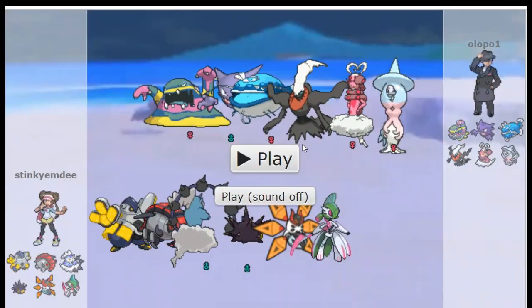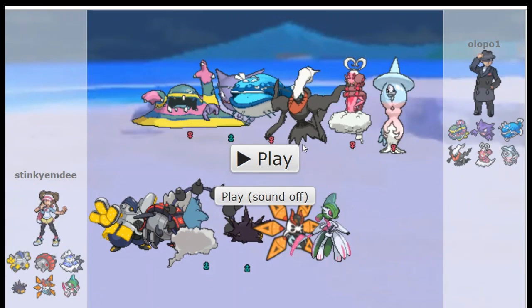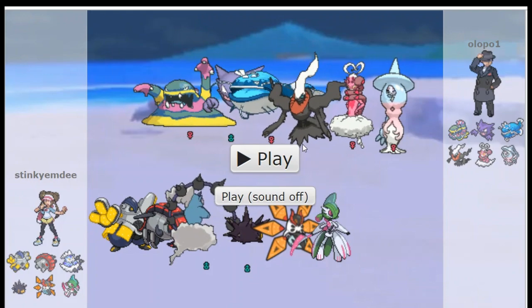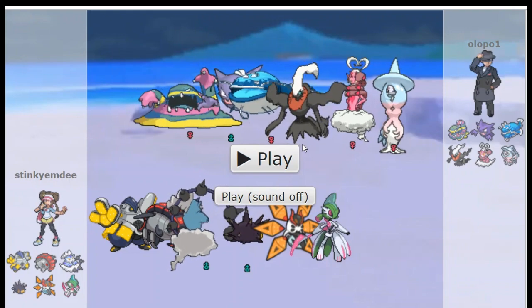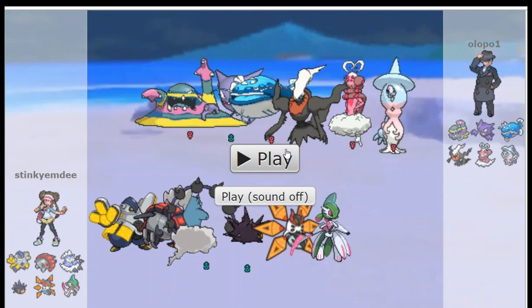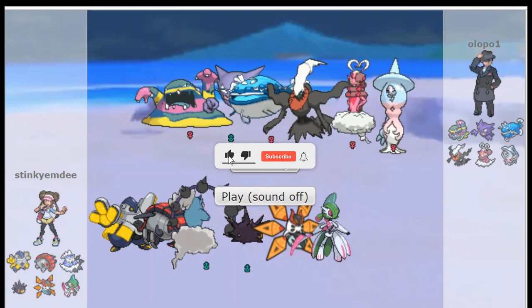Welcome back. As you can tell from the intro, I'm playing Koraidon now. I really just want to set up electric terrain, get it up faster, and have it up for longer. Thunderous is nice, but two terrain extender users is better than one — at least in theory. Let's jump in and play a few replays. Spoiler alert, they'll likely prove me right.